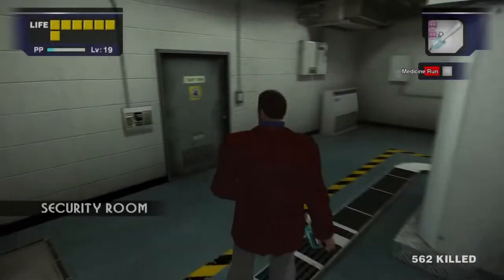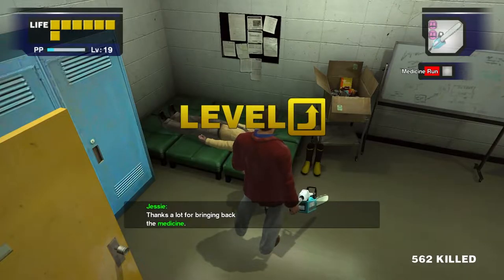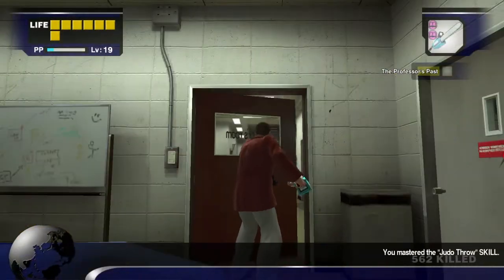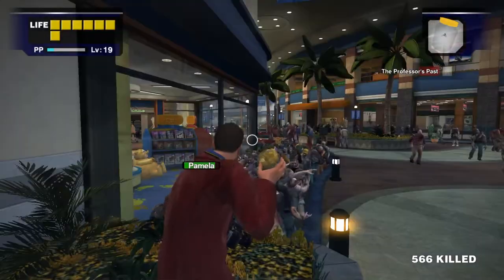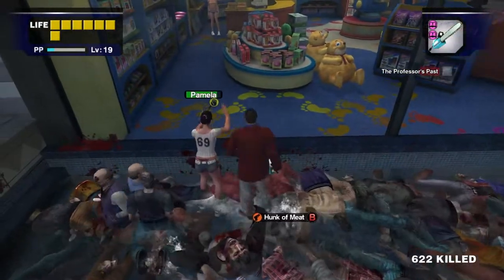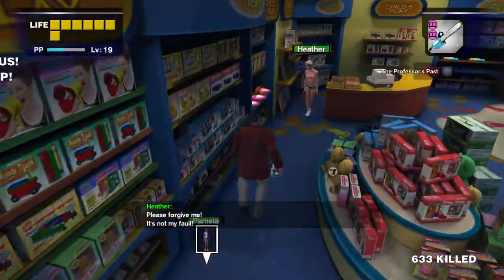After bringing them to the security room, make sure to talk to Jessie to give her the medicine — it's easy to forget. If you haven't taken those photos of the air duct and of Jessie, do that now. Drop a quick save and then go outside where you'll find Pamela and Heather. Use the queen you have or small chainsaw the zombies around her. Be careful — about three hits will kill her, so that's what the queen is for.